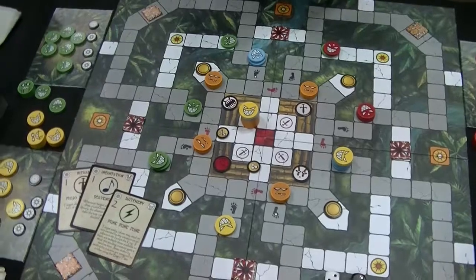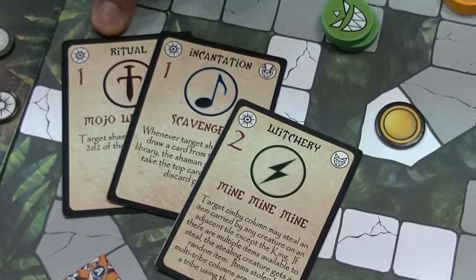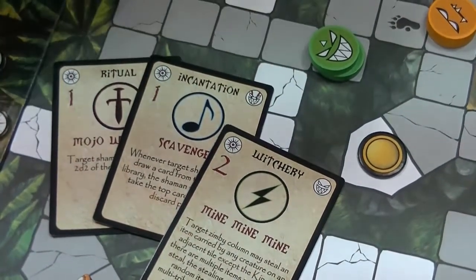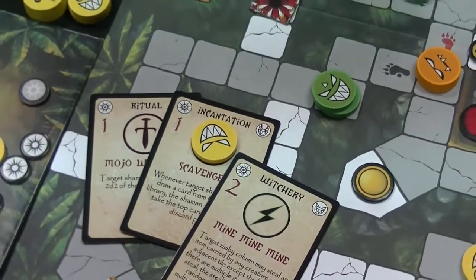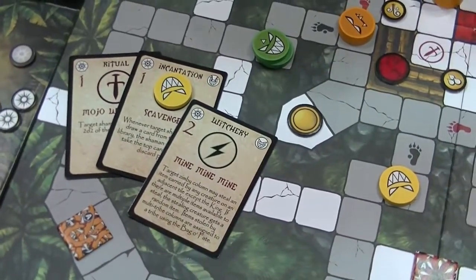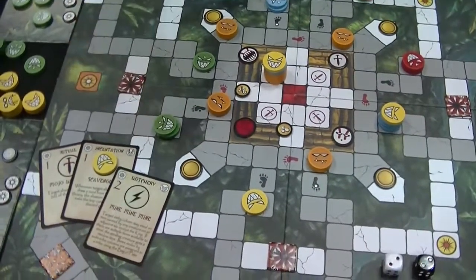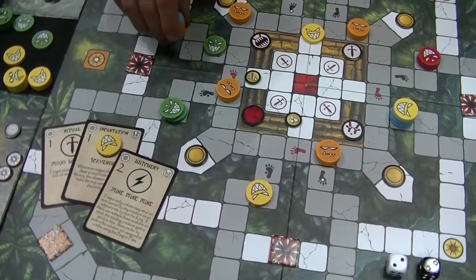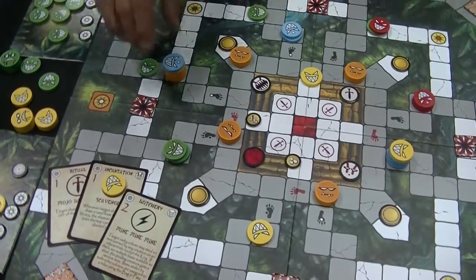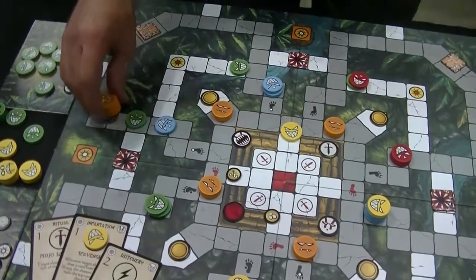Complicating this, there are spells you can cast: rituals which you throw on each other, incantations where you place a little chanter on the card and as long as he's there it has its effect, and witcheries cast by your guys on the board. For example, Mine Mine Mine — if blue has the crown and green throws Mine Mine Mine, he steals the crown and can run it home. There are various elements that allow the crown to be transferred back and forth.